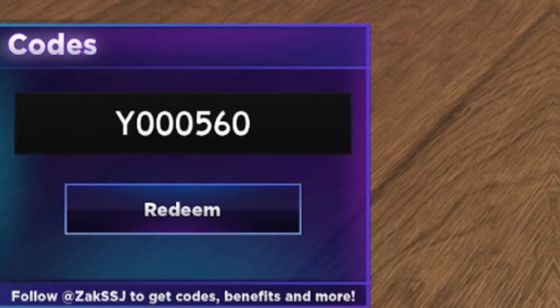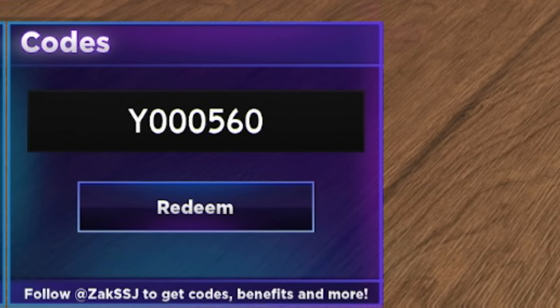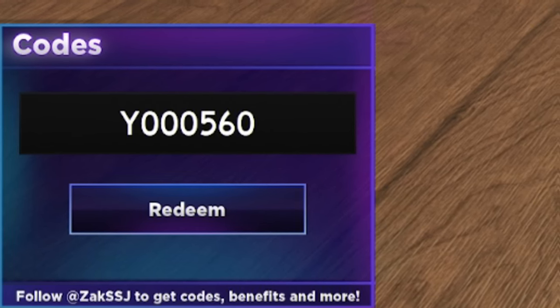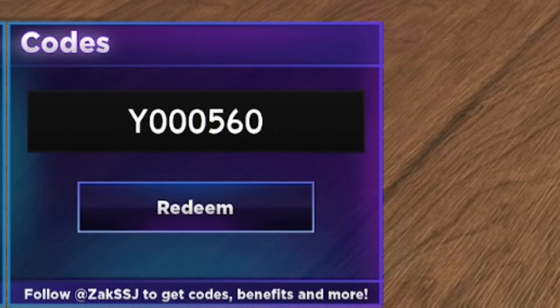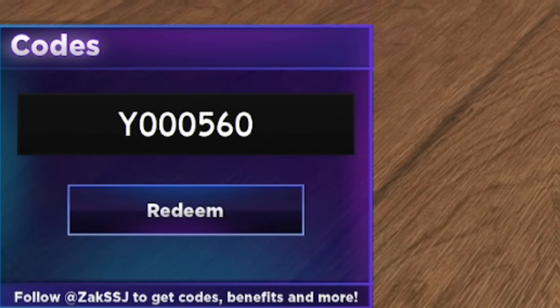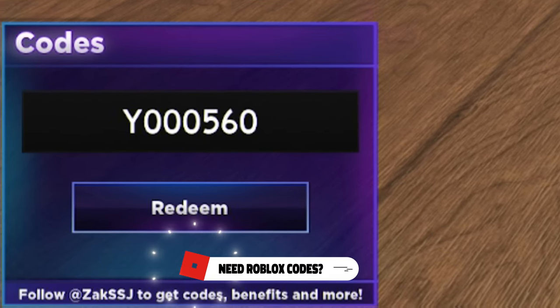If you want to speed up the process of redeeming codes in this game, simply go to rblxcodes.com. There's a full list of all the newest working codes for the game on that website and you can just copy and paste them. It takes just a few seconds.